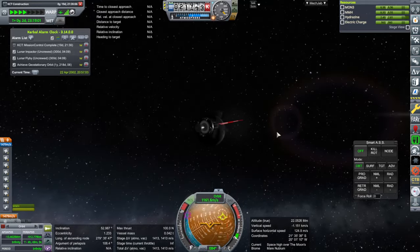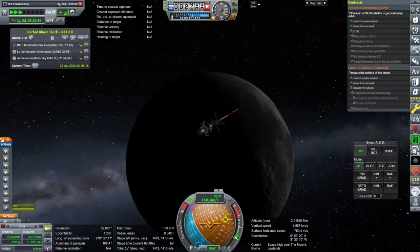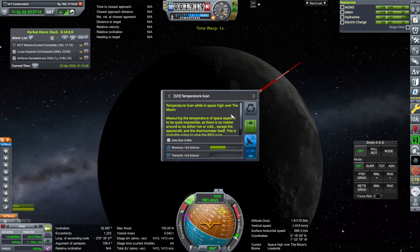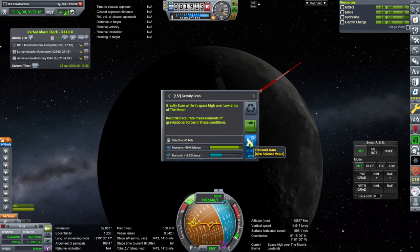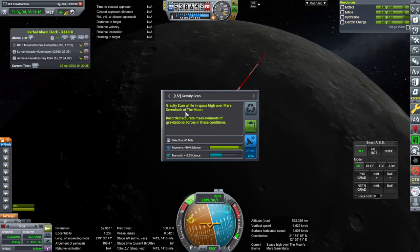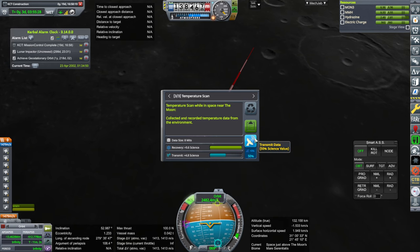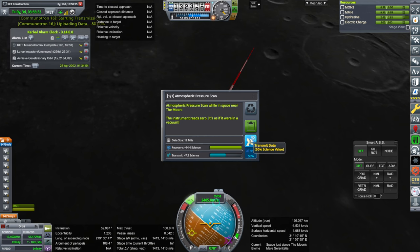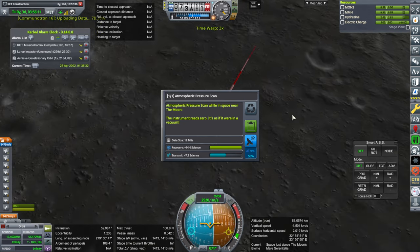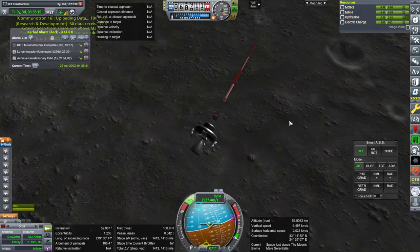We should just use this particular rocket again with the two Reavers to do the geostationary orbit satellite. We've filled flyby, right? We just need impactor. There's another space-high over the lowlands — this time over the Sea of Serenity. Now we're near the moon. Temperature scan works. Gravity scan. Pressure scan. Okay, impact.